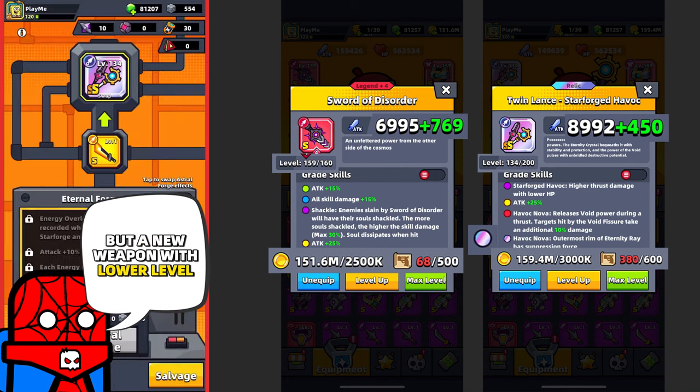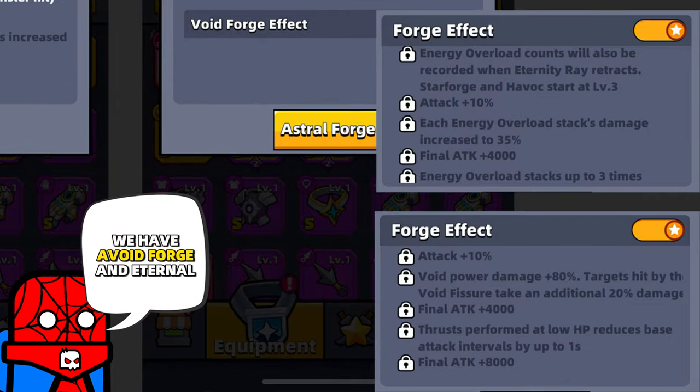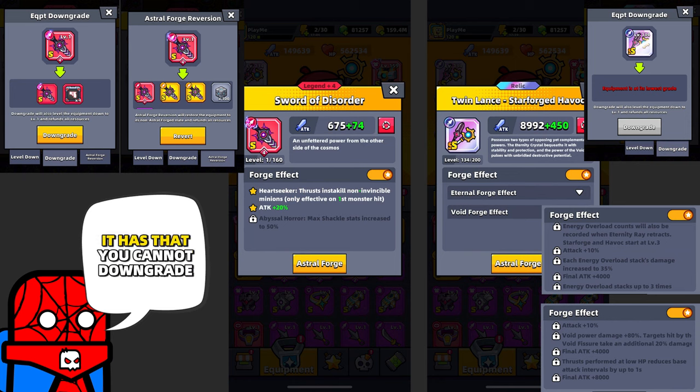But the new weapon at a lower level will give you higher attack. It is harder to Astral Forge, but you'll have more possibilities — more stars to Astral Forge it. We have Void Forge and Eternal Forge, both with 5 stars. I highly recommend you Astral Forge the Eternal Forge. With Astral Forge 1 star, your weapon at the beginning of battle will be at level 3 — a really useful skill, especially for Ender's Echo. The only downside is that you cannot downgrade it like Astral Forge equipment, but you won't need to.